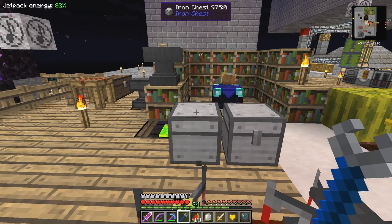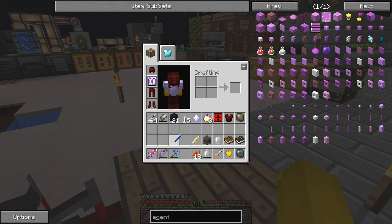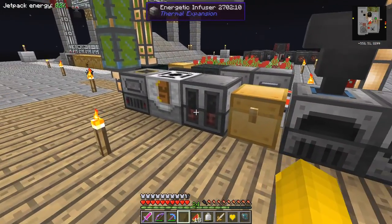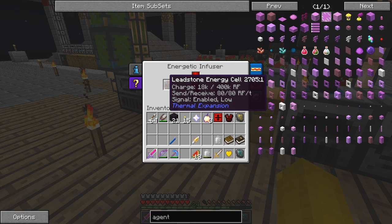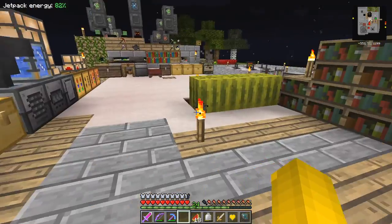Hit this on the top and turn it around again. Let's get rid of the crescent hammer and charge up the cell. The way to charge up the cell is with the energetic infuser - that should start to charge up. It's going to take a while. I won't let it get too far - I'll do about 100k I think. In the meantime, let's get rid of some of this stuff.